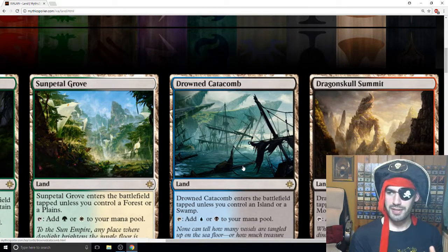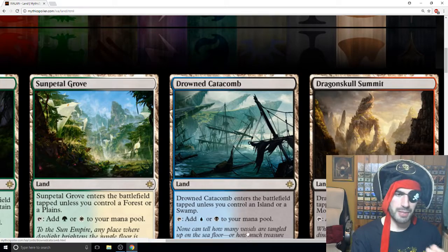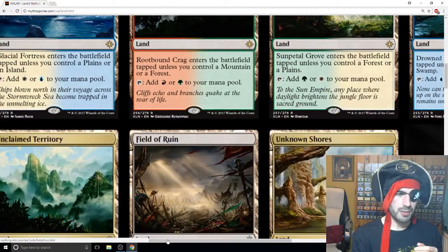Those five there, you want to play them in your two-coloured decks or your three-coloured decks, especially if you're splashing. They're going to help you splash. They're obviously not the best in open and sealed, but they're going to help you splash some powerful cards.